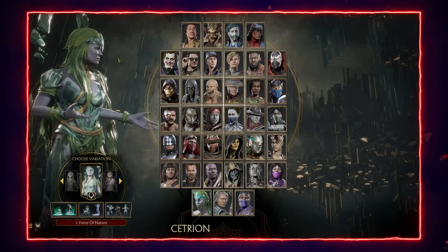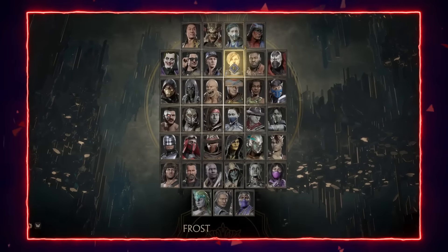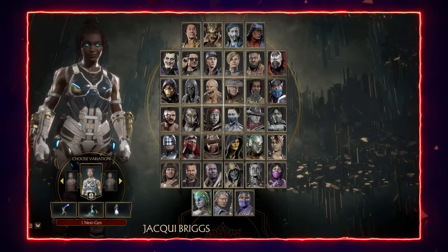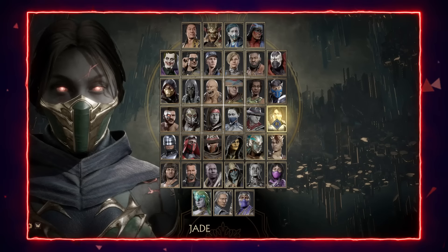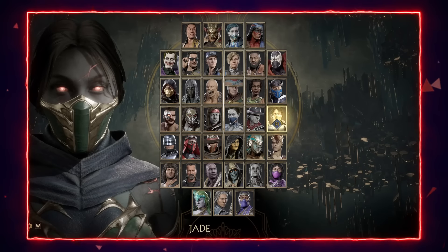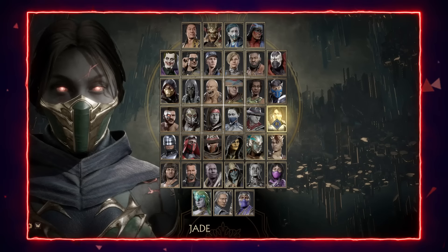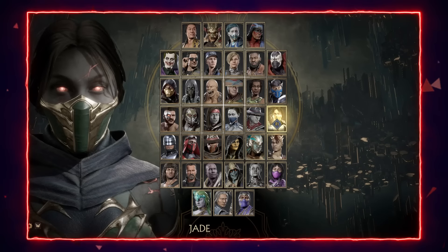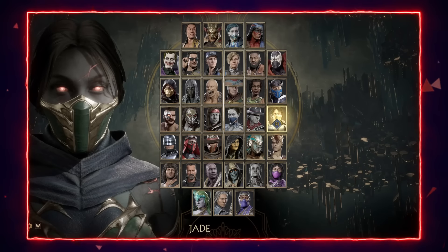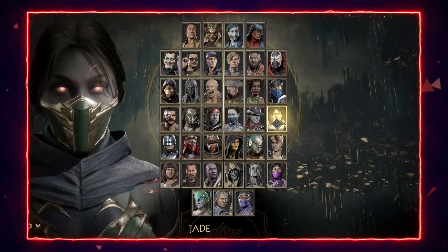Sub-Zero is another common difficult matchup. His EX ice ball chews up projectiles, which can be really strong against a zone-heavy Sonya, and he can also slide underneath her buttons — a double problem since Sonya's moves are mostly high. Cetrion is another tough one: her ability to out-zone Sonya combined with her up-close mix-ups via her tornado can destroy any life lead and make a comeback very difficult.